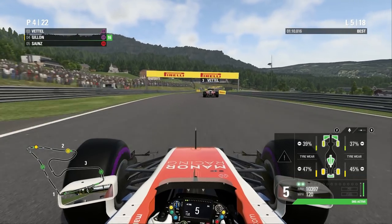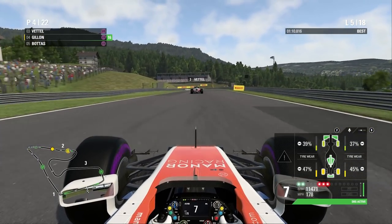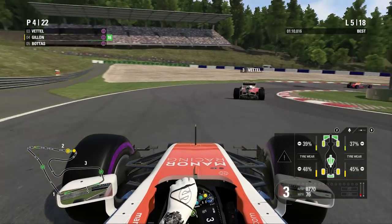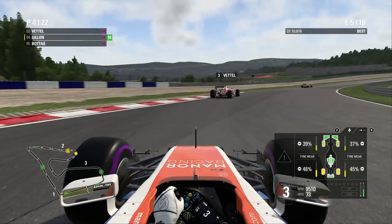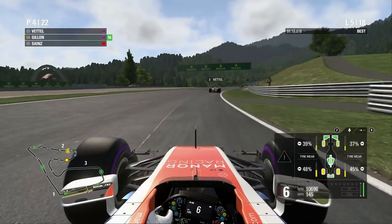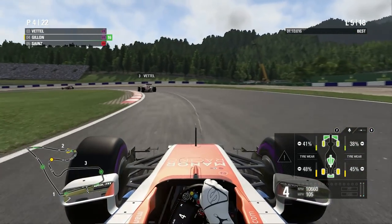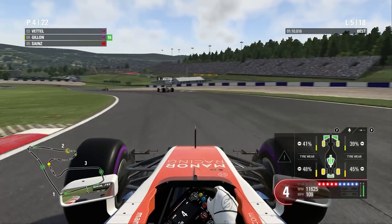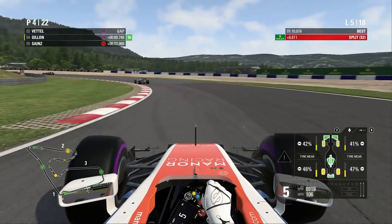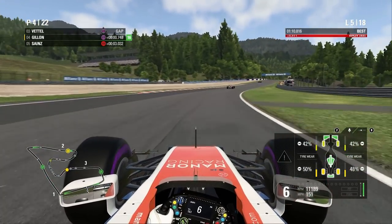I was torn between diving up the inside or just trying to get a decent corner and take him on the next straight. My indecisiveness caused me to get nothing out of it — I cut back too late and too much, missed my apex, and compromised my exit. But we've got quite a lot of space behind us now. Interestingly, Rosberg is on super soft tyres, and we're on ultra softs — only three seconds up on him. So he's running an alternative strategy.